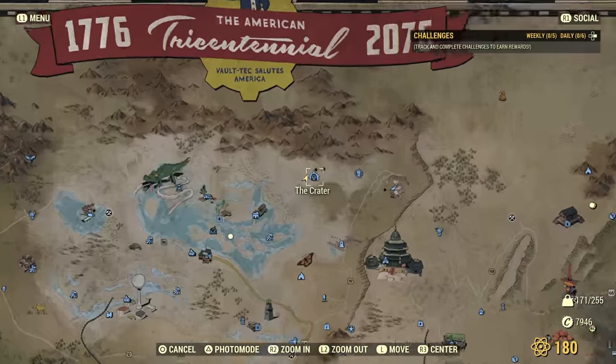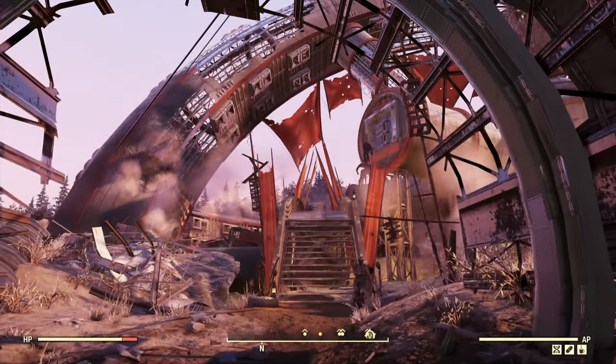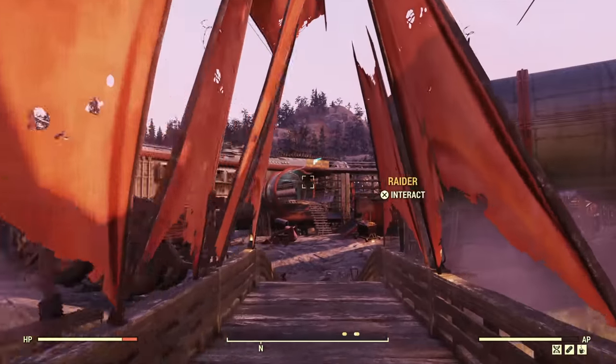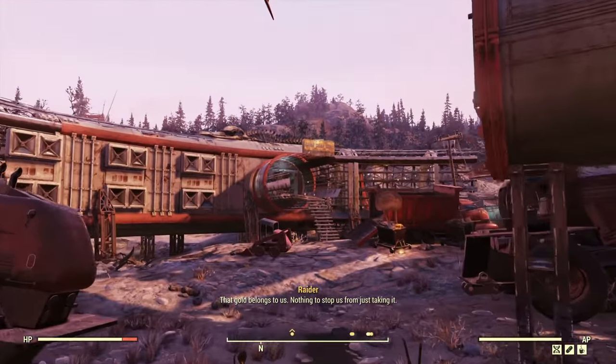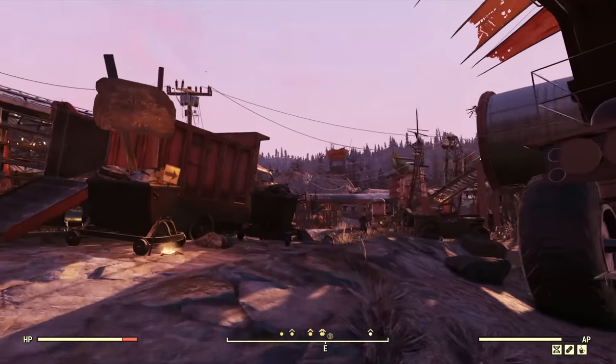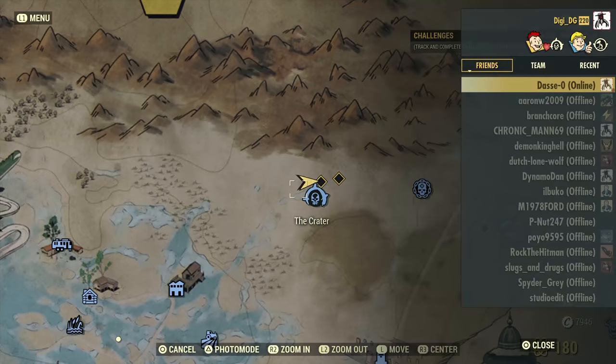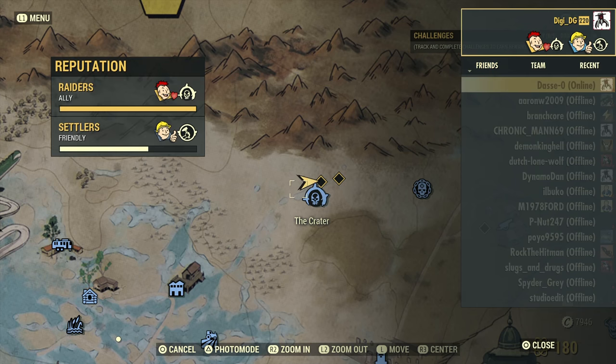To get the recipe, we need to go to the Crater where the raiders are. In order to buy the recipe, the reputation you need to have with them is Neighborly. You won't be able to buy this unless you're at Neighborly. But if you are at Neighborly — I'm an Ally — you can buy one every time you're there.